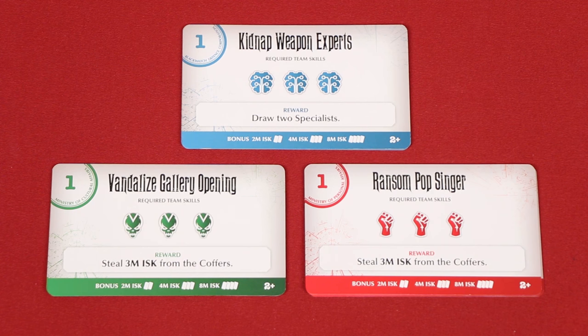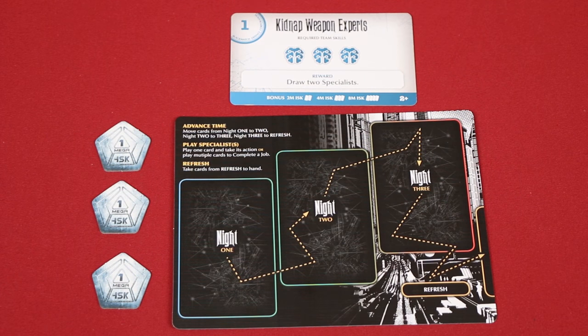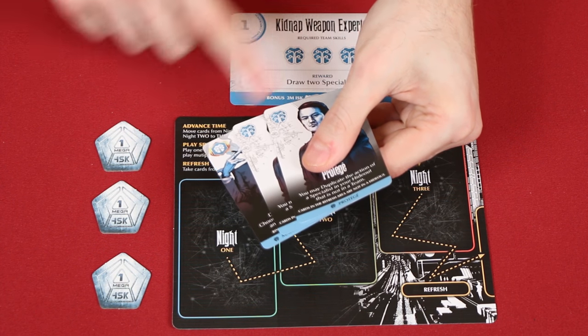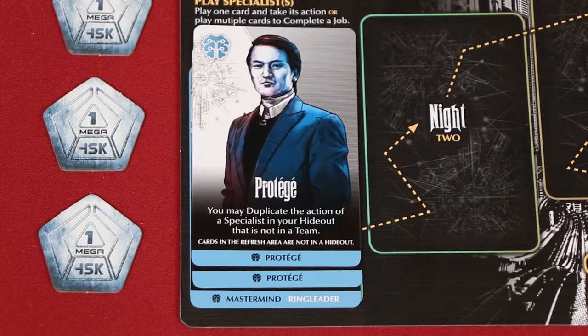If you instead choose to complete a job, pick one of the topmost available job cards in the center of the table. Each has a specific skill requirement shown by these symbols. Each of your specialists will have a skill showing either brain, speed, or brawn. To complete the chosen job, you must place a number of agents into your night one matching the skills shown on that job card. This group of specialists is referred to as a team. You'll notice when placing the team, I offset the cards so the specialist which I used can be seen.